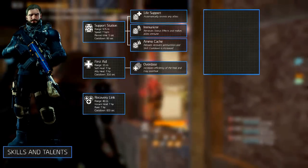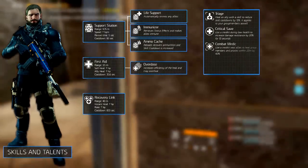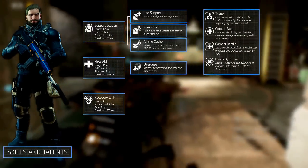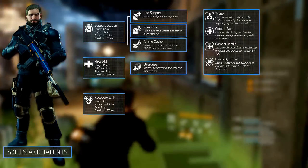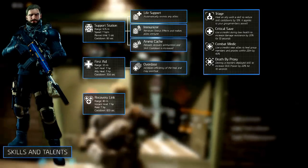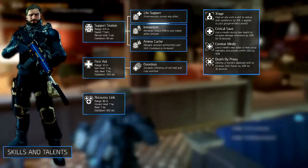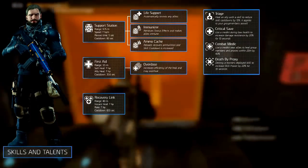The talents are more often than not forgotten, but play a bigger role than you think. We selected triage, critical save, combat medic and death by proxy. Triage reduces skill cooldowns for the entire squad by 15% when healing a squad member with a skill. This is probably the most important talent for this build. Critical save increases your damage resistance by 20% for 10 seconds when using a med kit during low health, which could mean the difference between life and death.